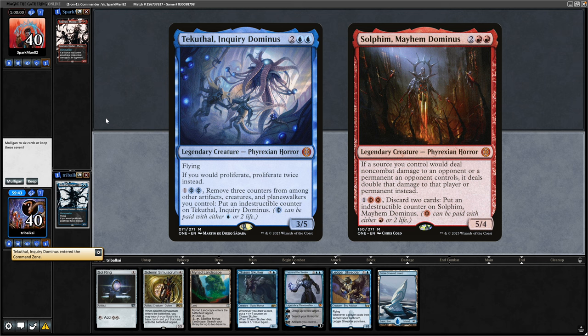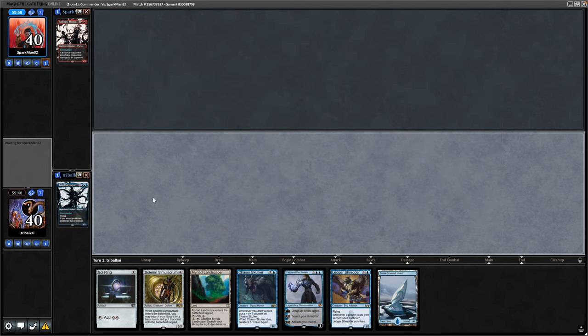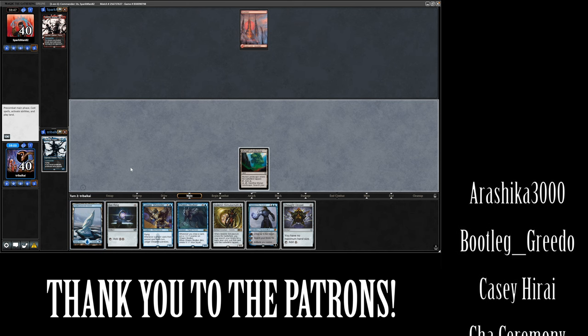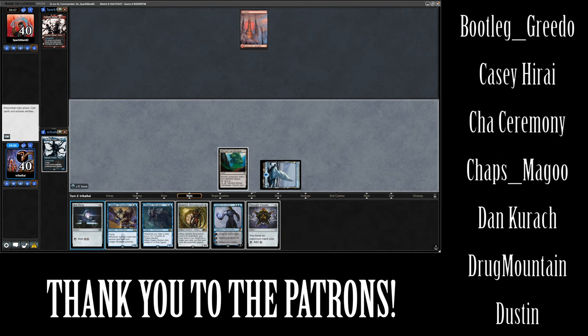Tekuthal versus Solfin. With a decent opening hand we can get down Sol Ring on turn two and crack the Myriad Landscape, so we'll keep it. Our opponent just drops a land, we draw into a rock this turn, so we're sticking with the plan of Sol Ring.